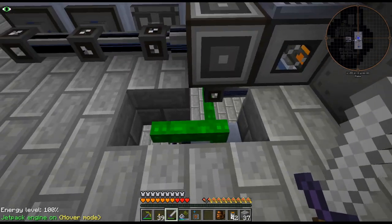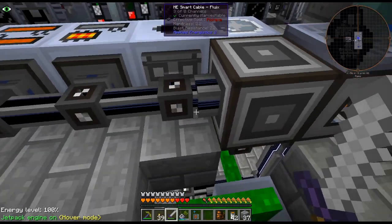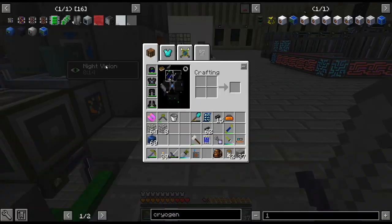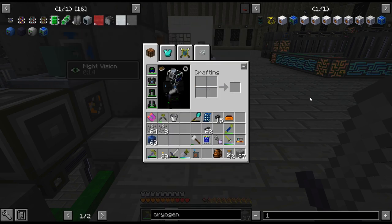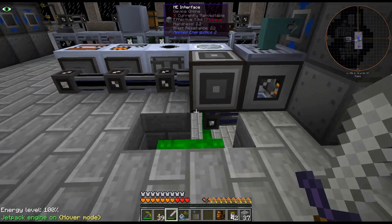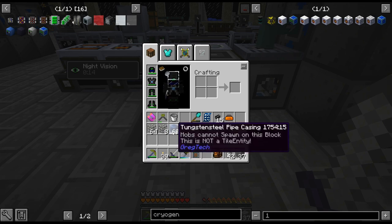I'm going to do the exact same thing I did over here — a mixer and then a fluid extractor into the multi-block. From what I'm looking at it does require one liter per tick. I don't know if that increases the more you upgrade it, or is that just one liter per tick and the faster you get it the more you can do for that same one liter. Not quite sure — this is mostly just for fun.